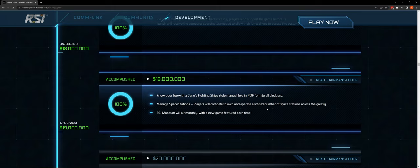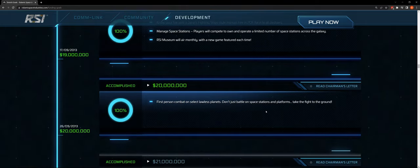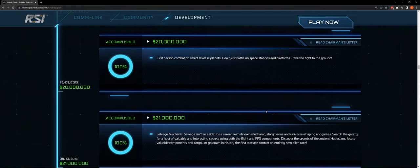RSI Museum will air monthly with a new game featured each time — I don't even know what that is. At $20 million: first-person combat on select lawless planets. Don't just battle on space stations and platforms — take the fight to the ground. We're doing that at Grim Hex and other places already. The salvage mechanic at $21 million — salvage isn't an aside, it's a career with its own mechanics, story tie-ins, and universe-shaping end games.